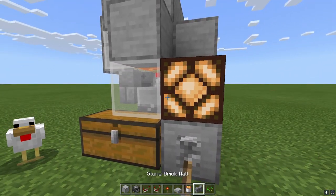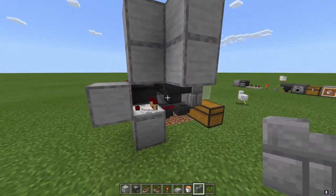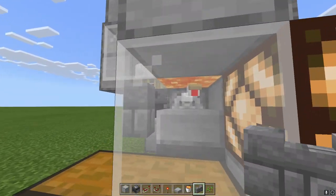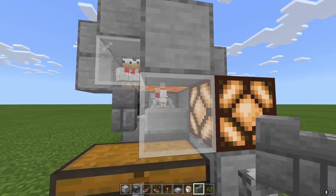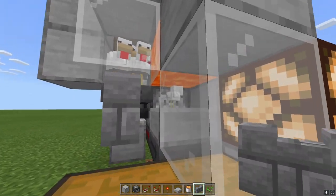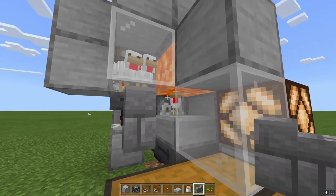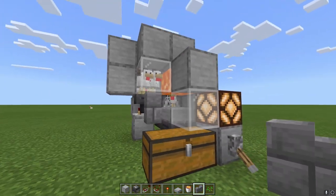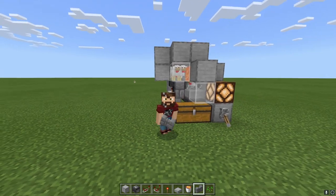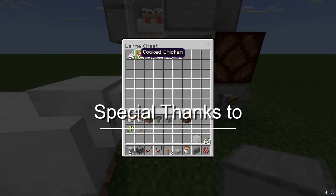I need to tell you something super important. If you have old chicken farms and they're not working right or you're not getting as much out of them, it's because of how people used to design these. They used to put the hopper on top of the dispenser, but that actually breaks the farm now. What happens is let's say you have 20 baby chickens in there and one grows up — all 20 of those baby chickens will think they can get over that hopper, try to climb out, and they all go into the fire as well. Make sure you build it the side-hopper way. I learned that one from Rogue Fox.